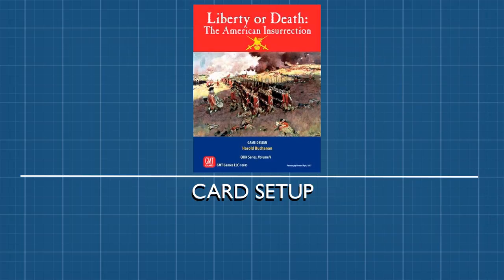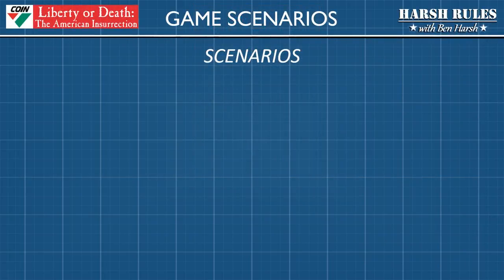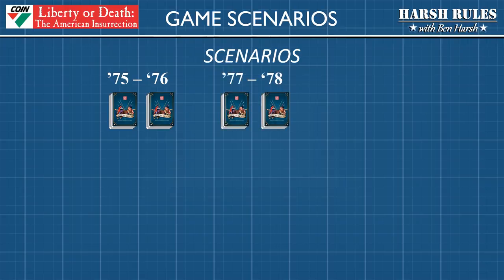First, let's set up the game deck. In each game of Liberty or Death, players work through a deck of campaign event cards organized into three time periods: the early years from 1775 to 1776, the middle war years 1777 to 1778, and the latter war years 1779 to 1780. Each year of the war will require a shuffled campaign deck.